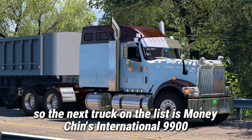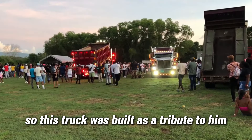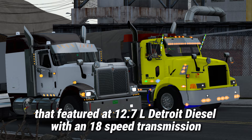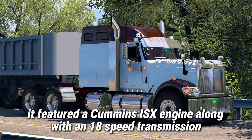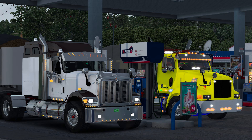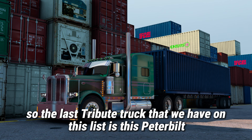The next truck on the list is Money Chain's International 1900. This truck was one of two trucks owned by Nikoi Chin, who passed away late last year, so it was built as a tribute to him. He was better known for his Western Star — everybody knows that truck — which featured a 12.7-liter Detroit Diesel with an 18-speed. But this '99 was the truck he was operating at the time of his passing. It featured a Cummins ISX engine with an 18-speed transmission. I released this truck in the tribute video I did for him last year, so you can download it via the link in that video's description. Rest in peace.